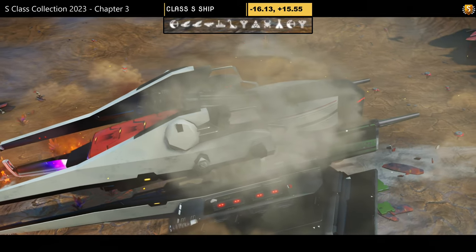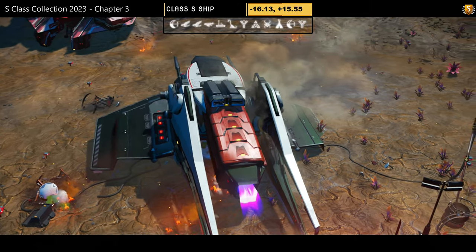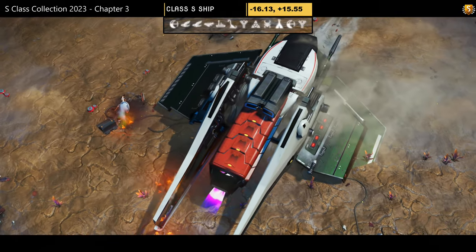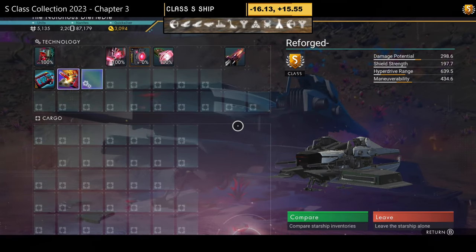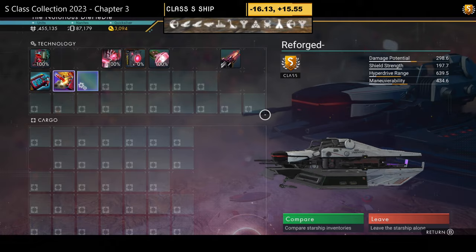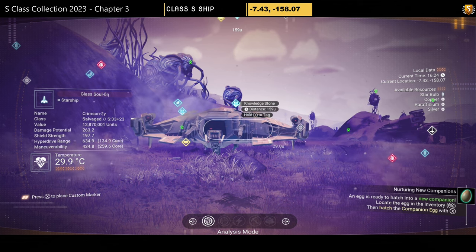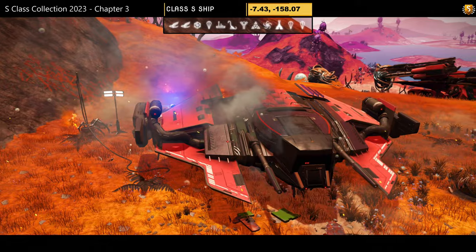The sixth S-class is another white, black, and red hauler — similar to the last one, very simple with no thrusters on the wings. Still looks nice; that white and black tone with the simple bit of red on the back finishes it well. Supercharged slots: only two visible initially — four possible on the left once you visit the space station.